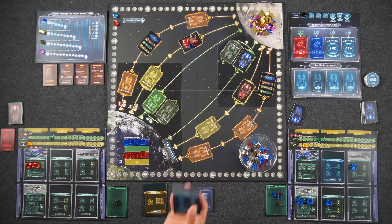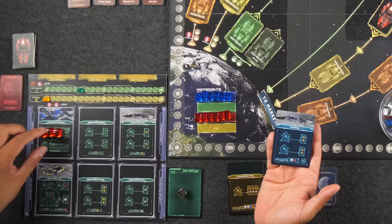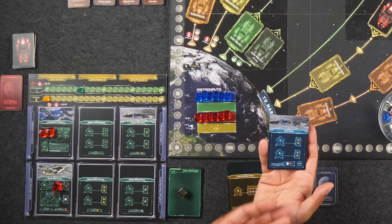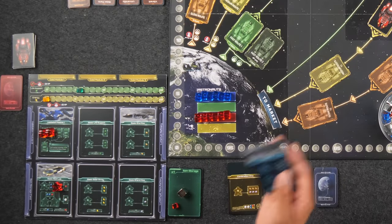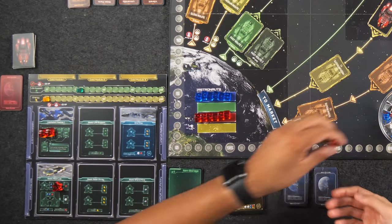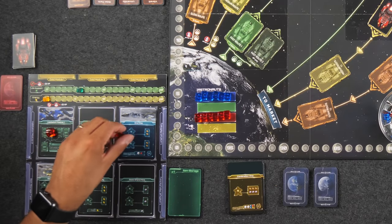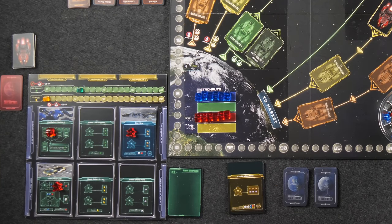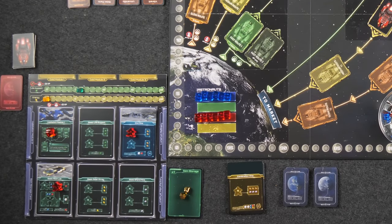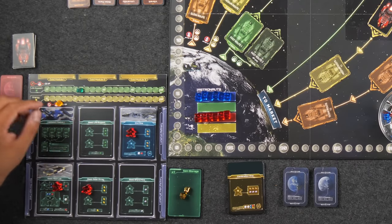Monique wants to build the ore mine but has no resources other than one red cube. She spends a worker in the basic R&D lab to get the red cube, then builds the ore mine on top of the basic ore mine, getting three victory points at the end of the game. She places a worker there and gets two Lunarium ore — double what Naveen produced. She also goes to the basic solar array to get two energy, thinking she might want to build something later.